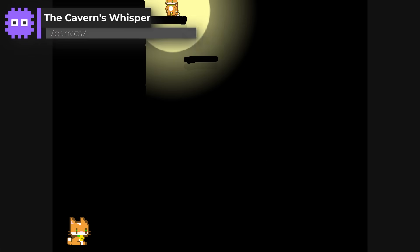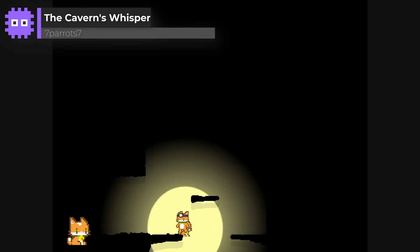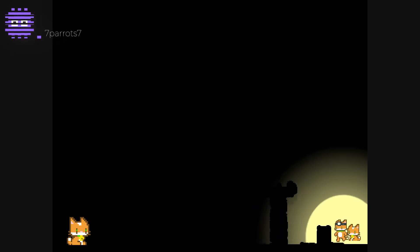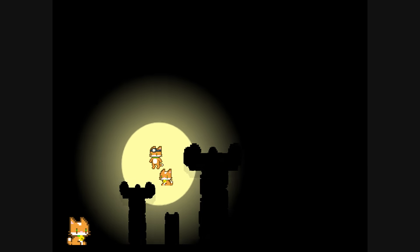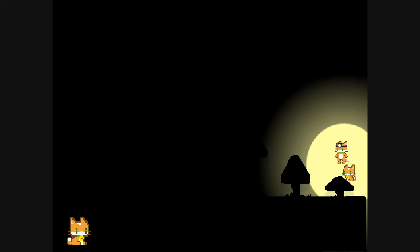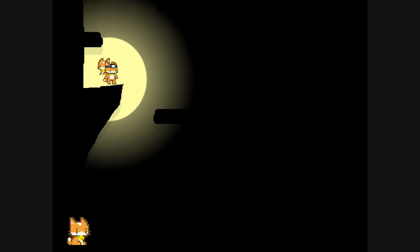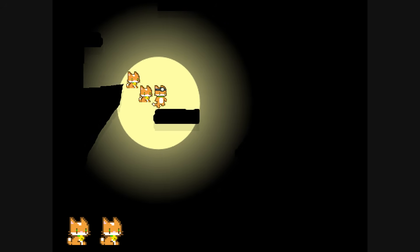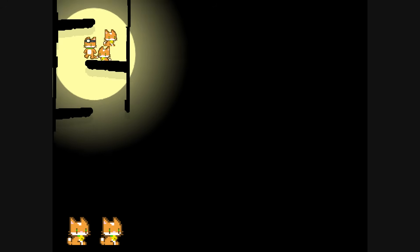And now the last entry — The Cavern's Whisper by Seven Pirates Seven. This entry employs a really simple but gorgeous looking lighting effect to make the level visible, linked directly to our cat player. This makes exploring a lot safer and lets us appreciate the lovely cave artwork. The goal is to locate your missing kittens, and it's so worth it just to watch them following along in your wake. A really awesome effect — I love it.